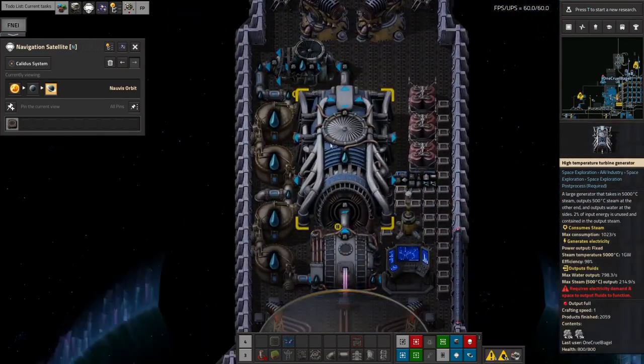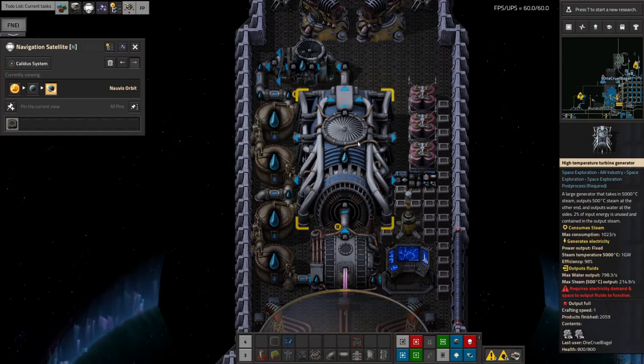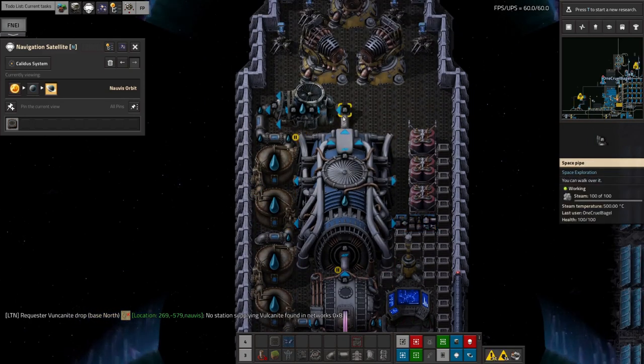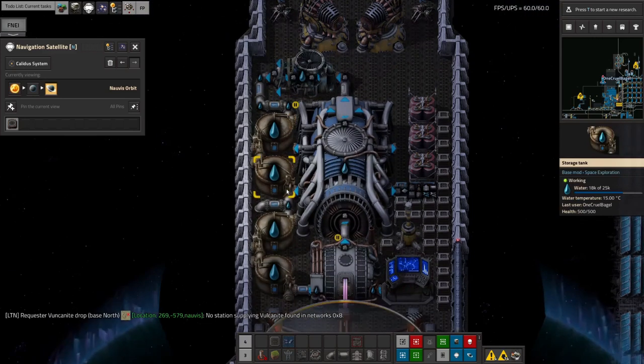These turbine generators do use water, and the heat exchangers use water too, so we've got some tanks of water on the ship that we top up before we go anywhere. Because it's a condensing turbine, it gives most of that water back — out of the side exit here it goes straight back into the tank. Some of it comes out as steam at 500 degrees C, which we put through a normal condenser turbine to get a little bit more power, then return that water to the tanks as well. So it uses less than 1% of the water that goes in.